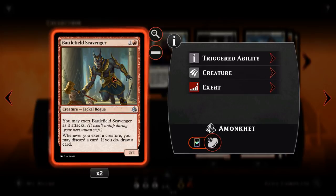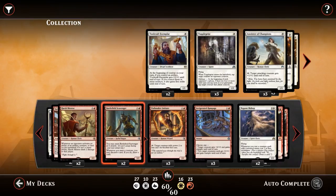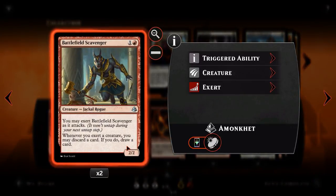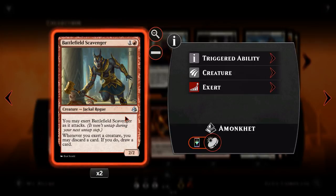We then have Battlefield Scavenger. For one and a red, we have a 2-2 Jackal Rogue. Whenever you attack you may exert the Scavenger, which means it doesn't untap during its untap step — a downside — but whenever you exert a creature, you may discard a card and if you do, draw a card. These stack as well, so with two Scavengers you get to discard and draw twice off a single exert. This lets us discard things like Fiery Temper and use the madness cost to maybe clear the way. He gets us out of mana screws and enables madness cards, so he has a little bit of burn value there.